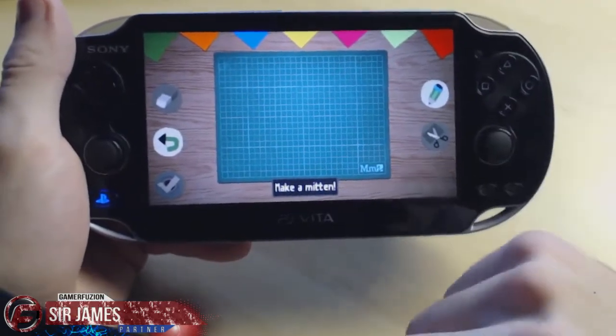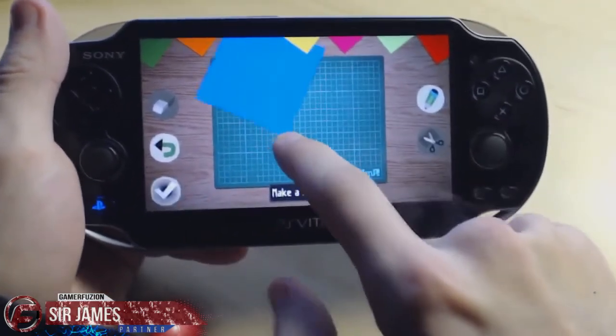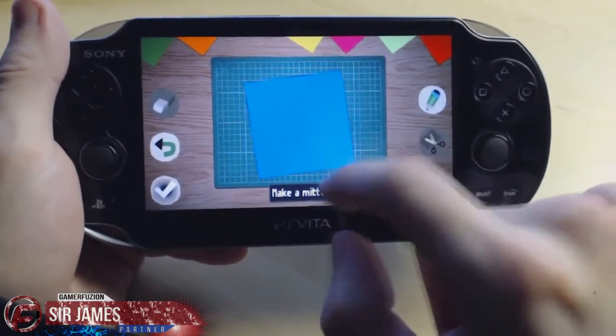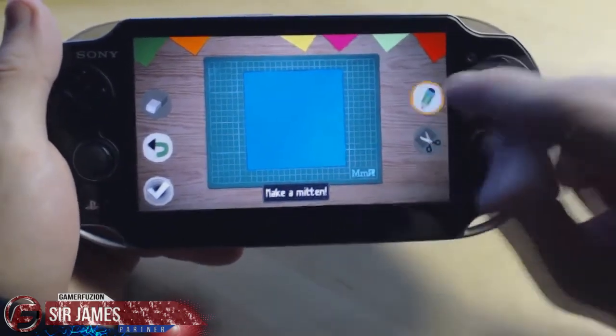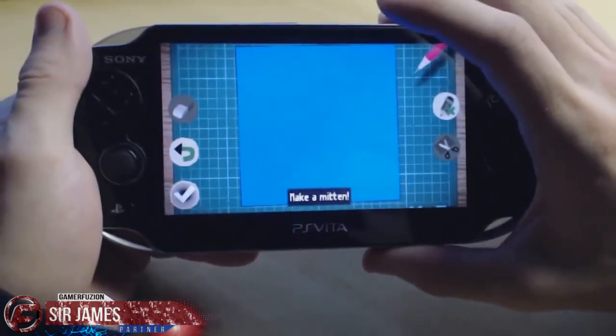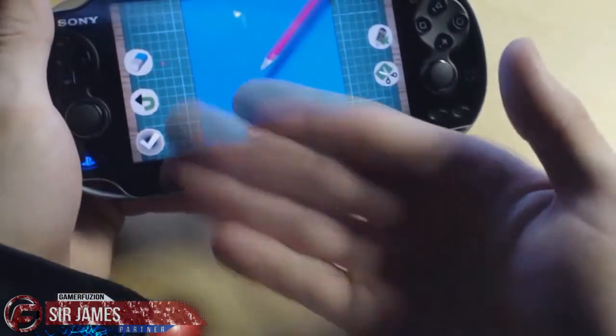What's with all these random drawings? I don't know. What color mittens? Let's do blue — I like blue. Alright, so fix the paper. How many hands do I have to make? No, it's a mitten, so it's like that with the thumb, right?